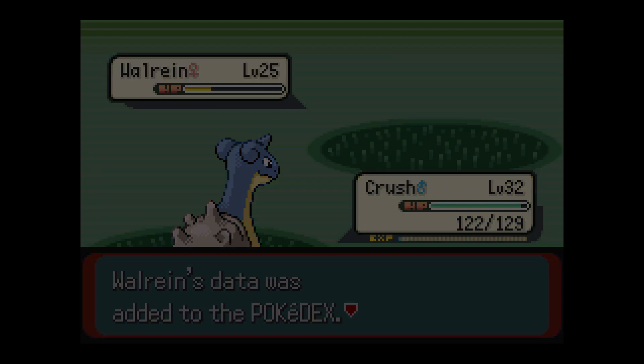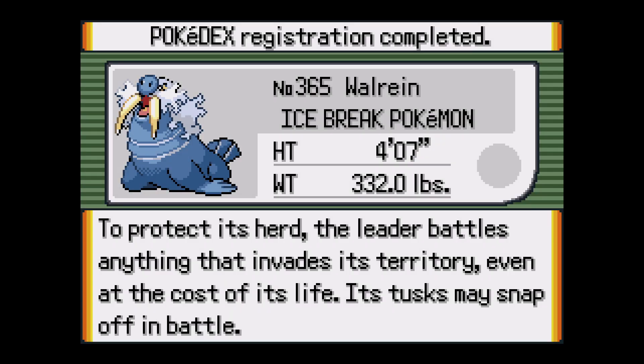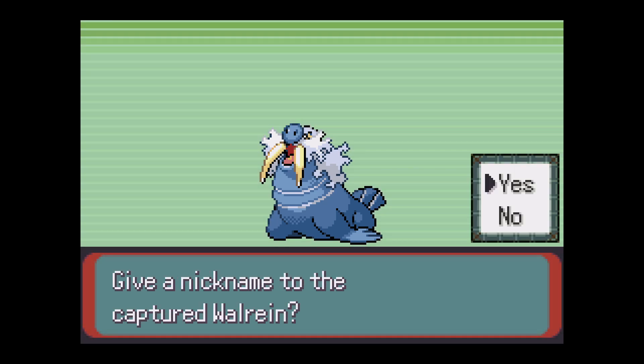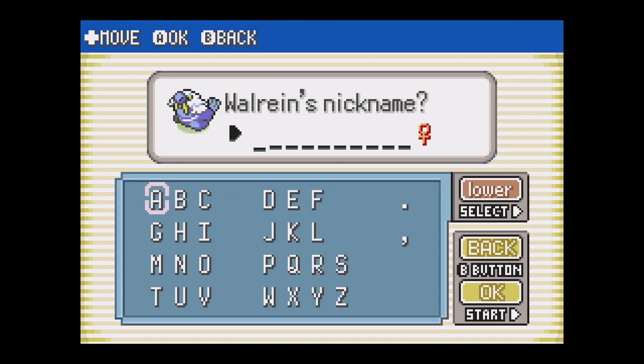Hell yeah dude - first try! A Net Ball would've been cool for an Ice-type Pokemon. "To protect its herd, the leader battles anything that invades its territory even at the cost of its life. Its tusks may snap off in battle." Hell yeah! Give a nickname to the Walrein - yes of course, and it's female, which is nice.